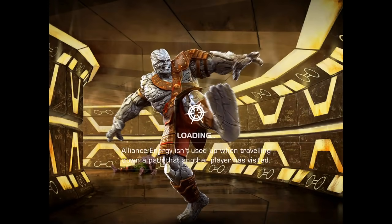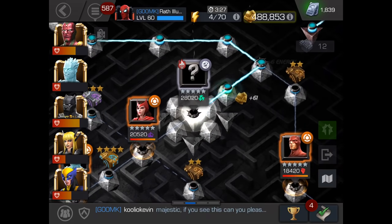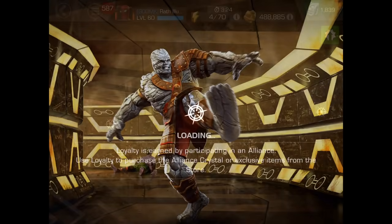Overall, not too difficult. So now we're going to go fight the Collector, which is the boss of Act 5, Chapter 2, Map 6 — which gets you uncollected if you beat him.